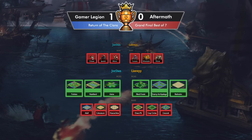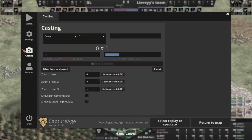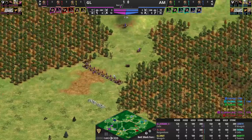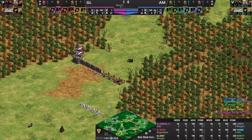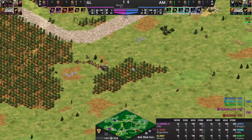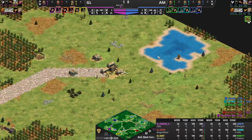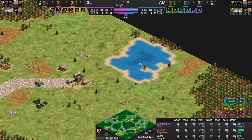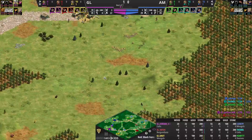Heart gets subbed in for game two — not a big surprise because Heart is so accustomed to this type of map. Game number two in the finals. On the left side you've got Jordan versus Leary — we're not going to see any villager walling there apparently. On the right side wow, this is super open — Tato versus MBL on the right side. Good luck walling that. Whoever walls the most forward on the very right is going to get all those boars. MBL does have a pond on that side which may help.